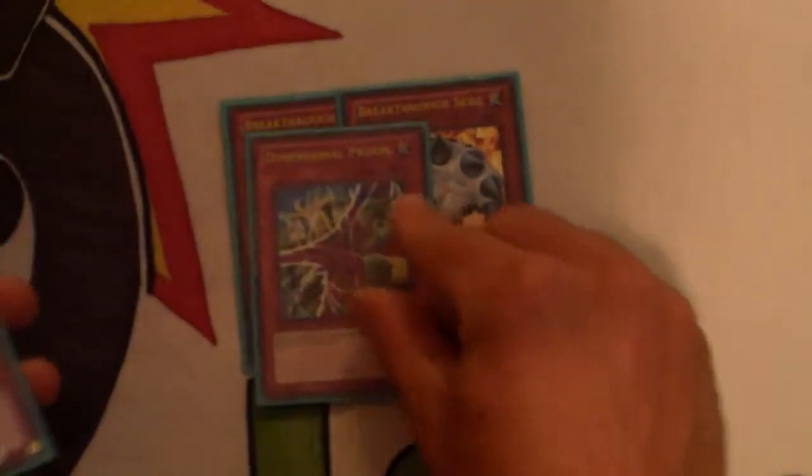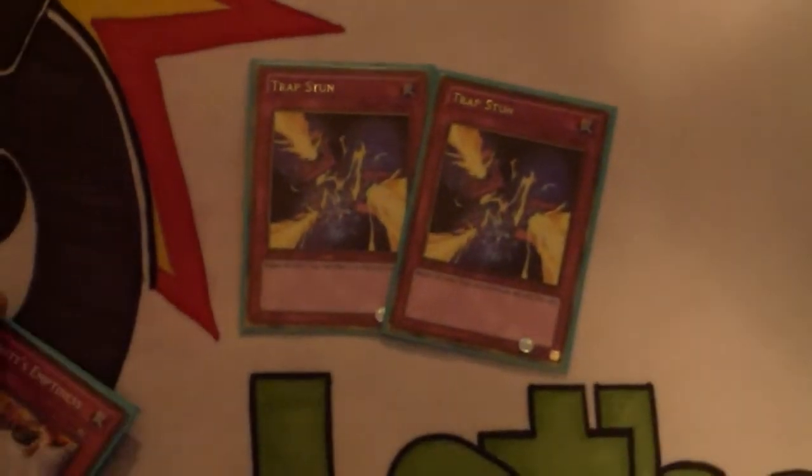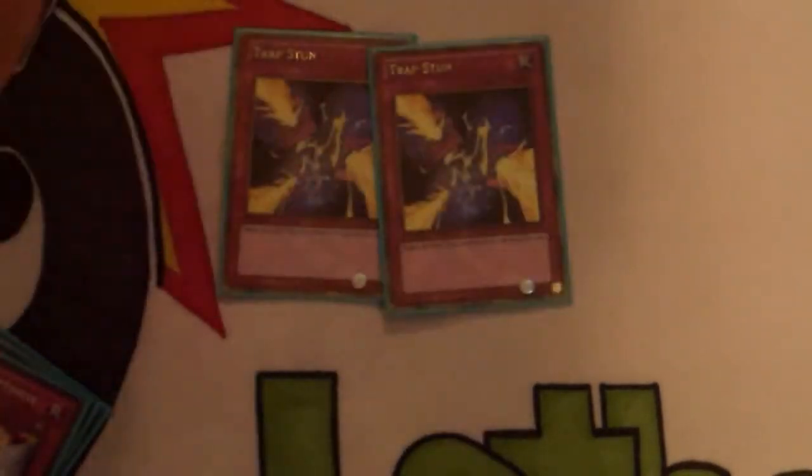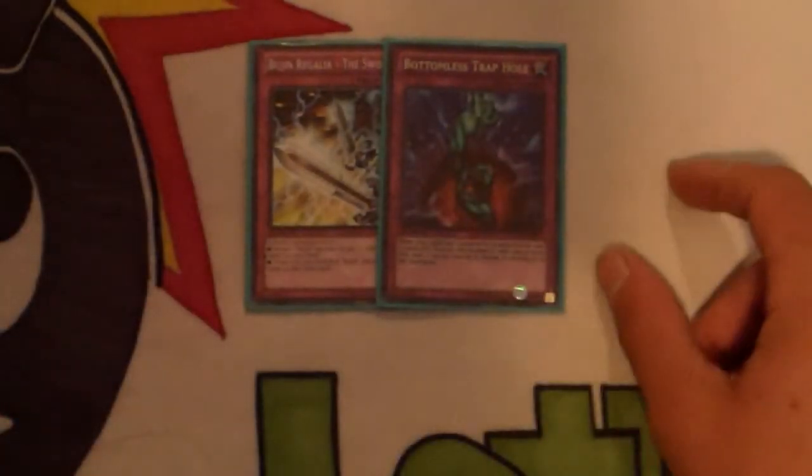For traps: double Breakthrough Skill — awesome this format. Double Dimensional Prison — also amazing this format against the hands, because everyone is siding or main-decking Fire and Ice Hand and this gets rid of that problem. Two Trap Stun — really good for making your pushes. I still side Royal Decrees but Trap Stun is great for pushing through. Two Vanity's Emptiness for even more lockdown. And one Compulsory Evacuation Device plus one Bottomless Trap Hole — I still like Compulsory, thinking about cutting it but I do still like it.